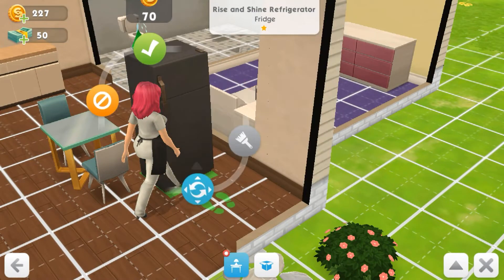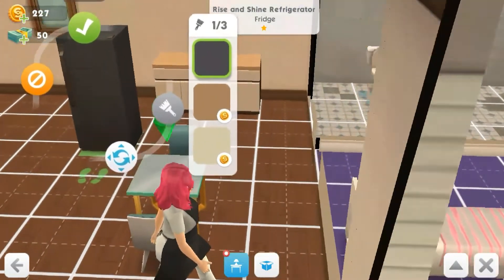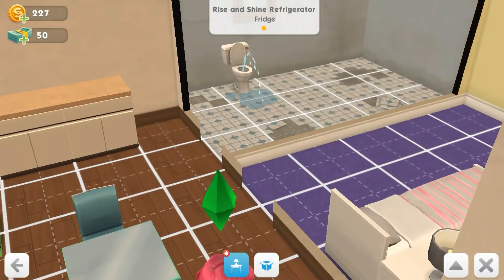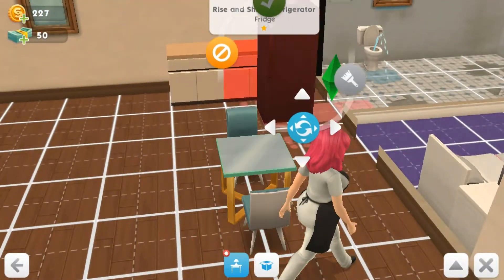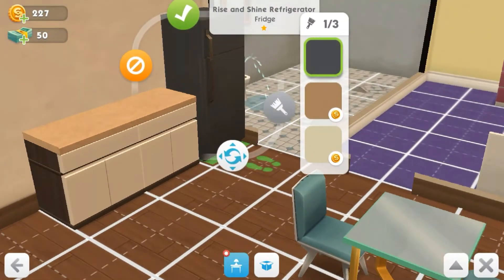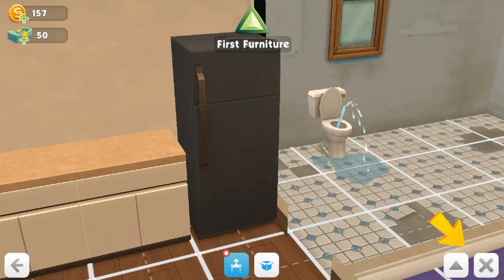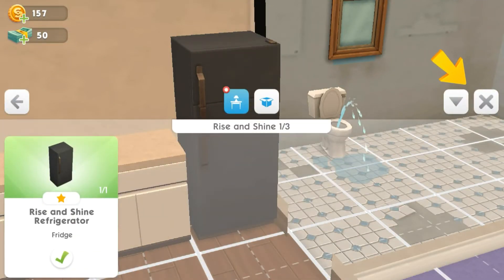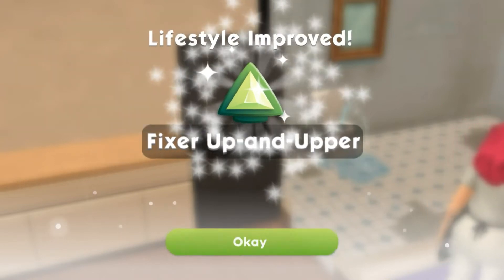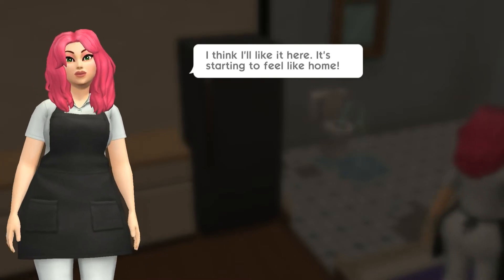There are two other colors but I definitely like the black one. I don't even know what my kitchen area is - that's bedroom, that's bathroom. I guess this is the kitchen but the bathroom's right there. I kind of want to put the fridge here - it is out of the way, though it'll be in the way of the doorway. We're just gonna put it here for now, I can change it later. I got one thing from rise and shine. Fixer upper - I think I like it here, it's starting to feel like home and I am still in my work garb.